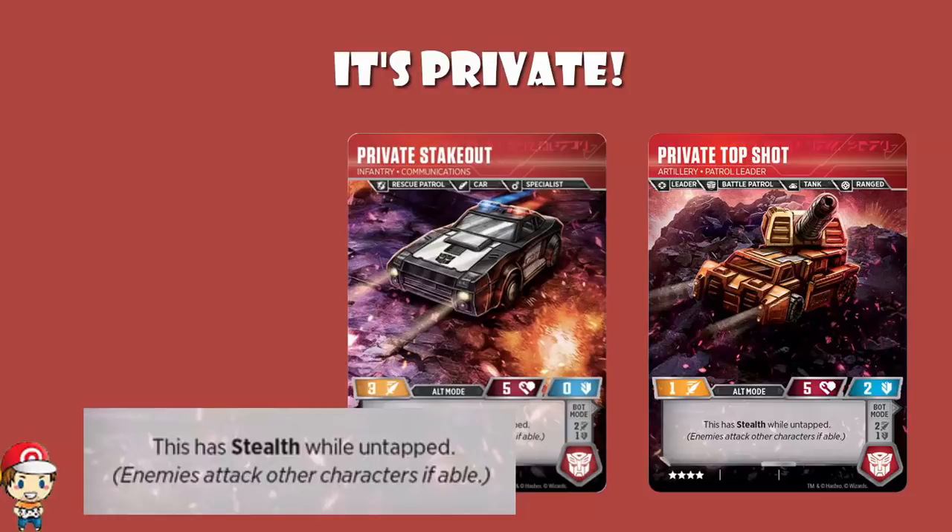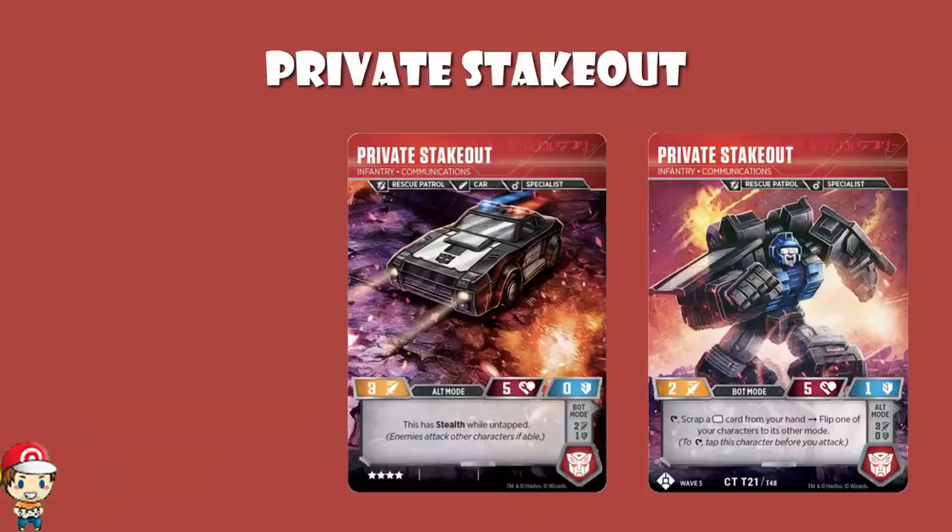Now starting with Private Stakeout, who I think is probably my favourite of the two - they've got bad stats. Attack of 3 or 2 is actually quite good for a 4 cost, but health of 5 and defense of 1 or 0 is bad, there's no way around it.